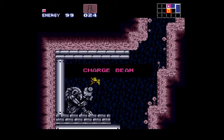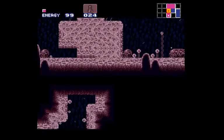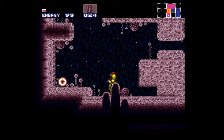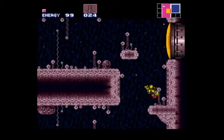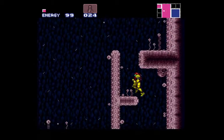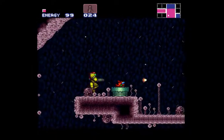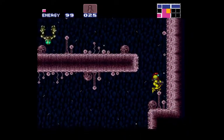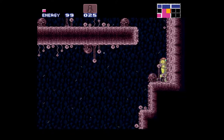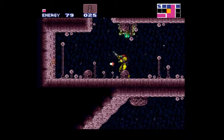Here we get the charge beam, which is the first upgrade to your normal weapon. It allows you to charge your shots so they deal more damage. One thing to note is that most bosses are immune to your basic shots — if you just shoot them, they don't take any damage. So you need either missiles or you need to charge your shots. That is a fairly important upgrade to get. I don't think it amplifies your normal shot damage; it just allows you to charge. And if you charge your shot to full and then jump and hit an enemy, it destroys them immediately — one shots them basically.